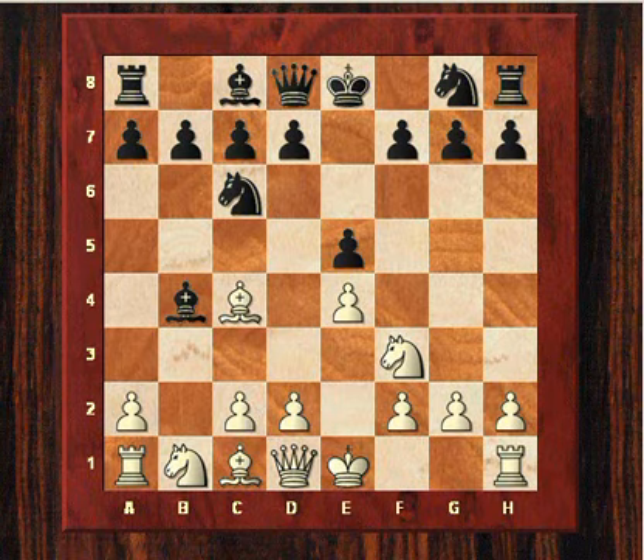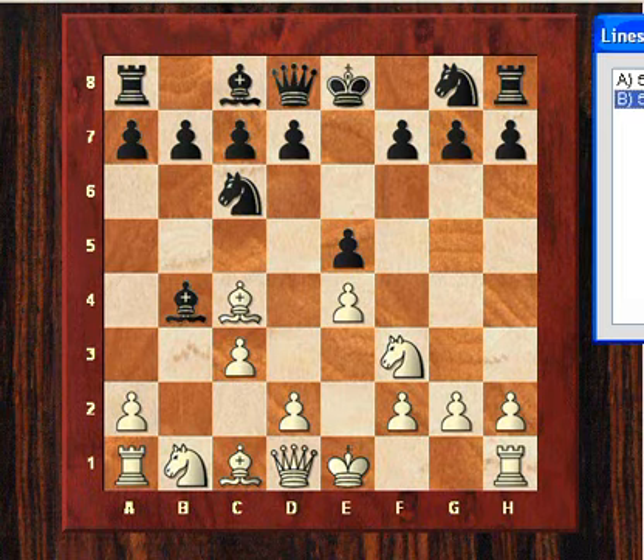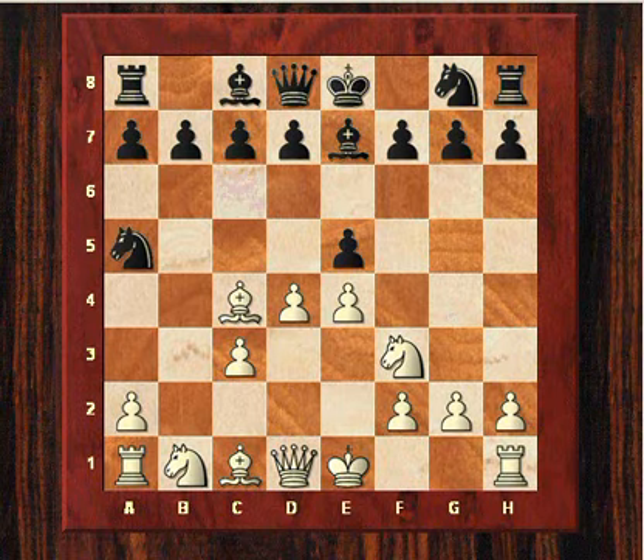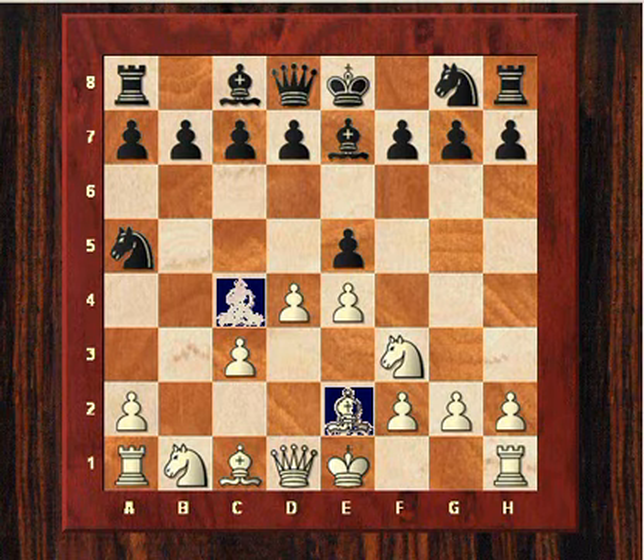After Bxb4, white's idea is to establish a rapid pawn centre with c3 and d4. So c3 was played here in this Kasparov-Anand game of 1995, and Anand retreated to e7. Kasparov then achieved that rapid pawn centre with d4, and Anand kicked the knight off c4 by playing Ne5, so the bishop retreated back to e2, and then Anand played exd4.